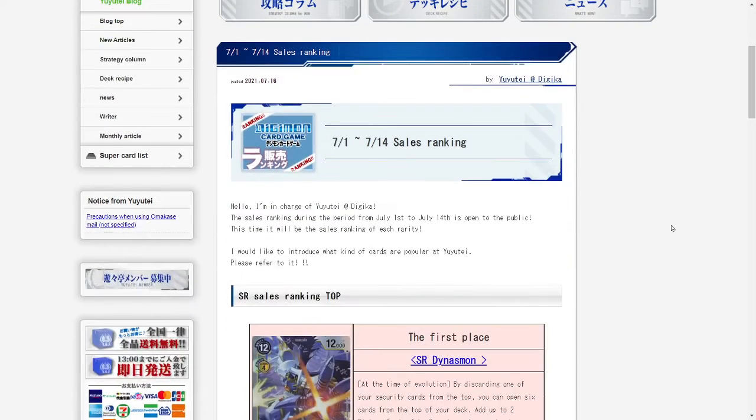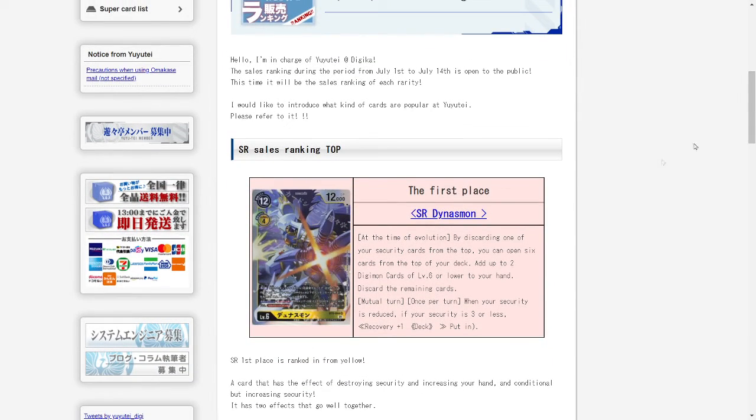Going over the article, starting with the best-selling SR, we have Dynasmon. Dynasmon before wasn't really seeing a whole lot of play, but he's seeing a little bit more play here and there because of what this card is doing and how decks utilize his abilities. His first ability is when you Digivolve up into him, you get to discard one card from your security stack to look at the top six cards of your deck, add up to two Digimon that are level six or lower into your hand, and the rest go into the trash.